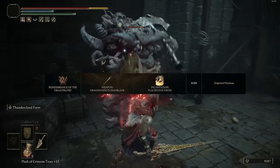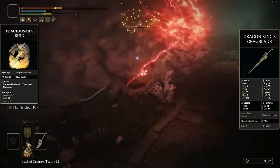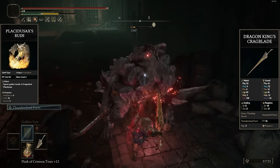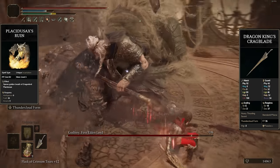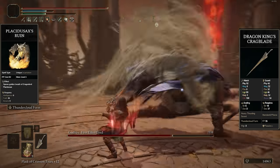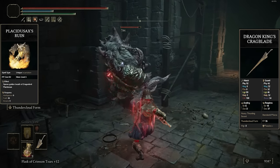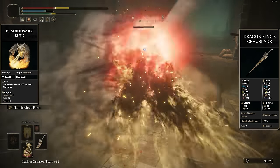The Remembrance of the Dragonlord, acquired off Dragonlord Placidusax, gives you either the Dragon King's Cragblade — a heavy thrusting sword — or the Placidusax's Ruin incantation. Dragon King's Cragblade is obviously the much better option. It's a heavy thrusting sword with an amazing moveset, nice range, good stagger potential, and its weapon skill Thunder Cloud Form can output some of the highest stance damage in the entire game — roughly 69 stance damage when fully charged. Still not my favorite heavy thrusting sword because the animation can be pretty long, though you do get infinite hyper armor. It doesn't get boosted by Millicent's Prosthesis or Godfrey's Icon, which is unfortunate, but it still is an amazing weapon to have.